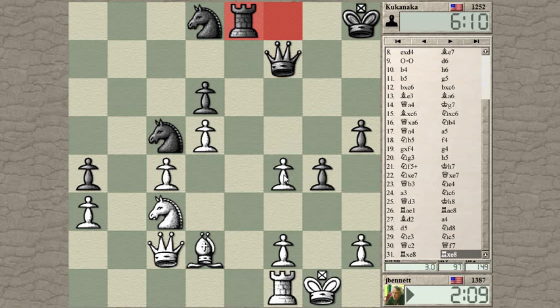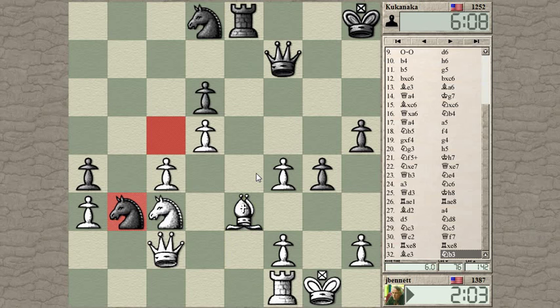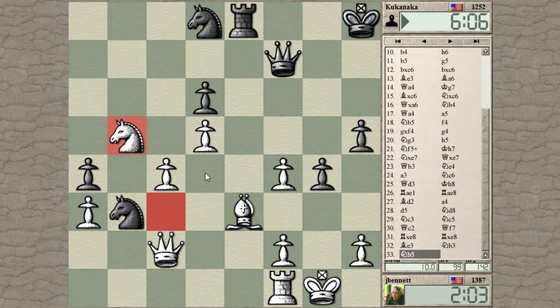I can hop in there with the Knight — not bad. Where can I go with my Knight? Back here probably, to cover the e4 square. His Knight looks good on B3 but it cannot really go anywhere dangerous. And I'm hitting the D-pawn, which he defended.